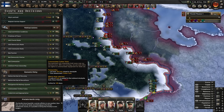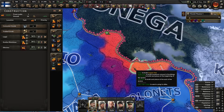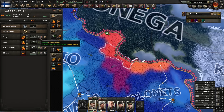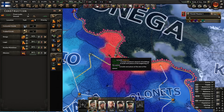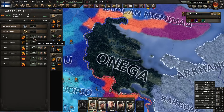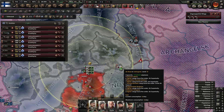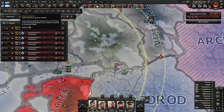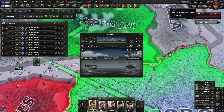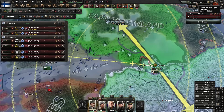Once I've got supply lines, I can cut through the middle. I'll need a little railway up to it — done by 16th December, just over a month — and then hopefully I can cut this whole pocket off and encircle them. That's the plan. I also completely forgot I have an air force. We've got a few fighters and a few CAS, so let's get them over Leningrad to hold the area.